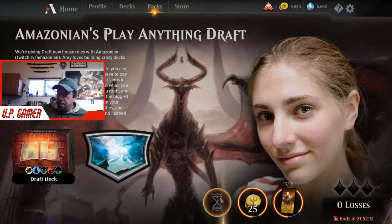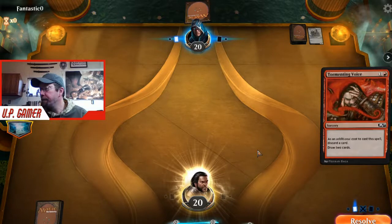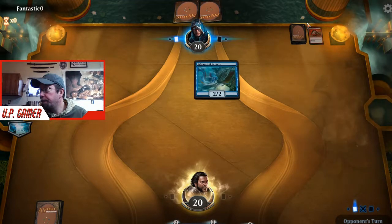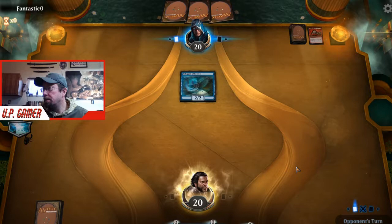So what are we at now - four and oh? Yep, four and oh. Going into the next one. Fantastic Zitto - it's a real good start for us, he goes first which is always kind of a bummer. Tormenting Voice is another great card - it's basically like Divination but you have to discard to use it. It's nice - I just didn't happen to see one this draft. Yeah now the decks will start to get harder. He's very much like our deck.